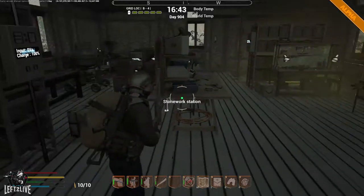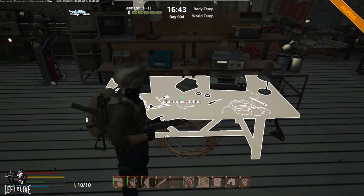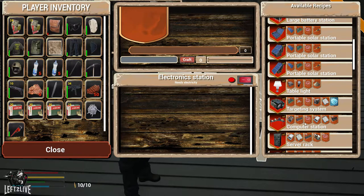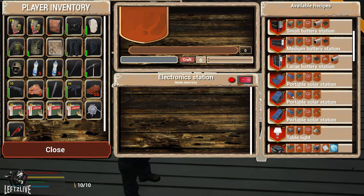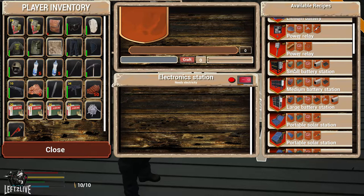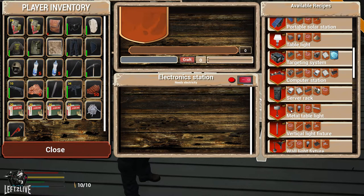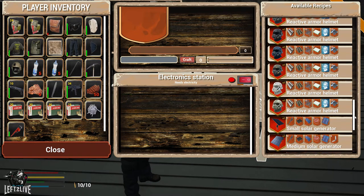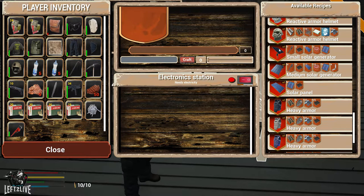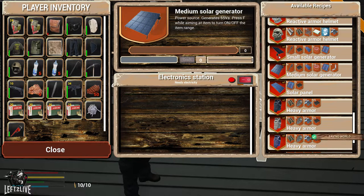I have two large battery stations and they're more tricky to make - for those you need the electronics station. Here you can also see that you can make portable solar stations in three sizes: small, medium and large. Same with the battery stations: small, medium, large. The solar panel only comes in two sizes: the small solar generator and the medium solar generator. I have two medium ones and one small one.